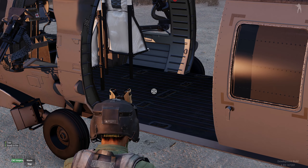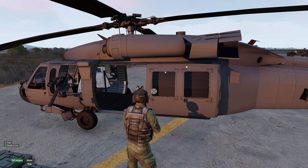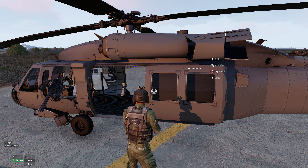Here's the vehicle with the vehicle floor space scripted in. We've got interactions — ACE interactions — then load cargo.